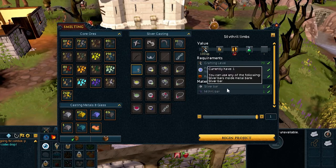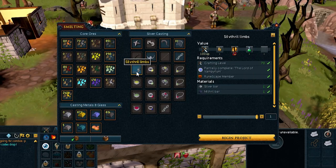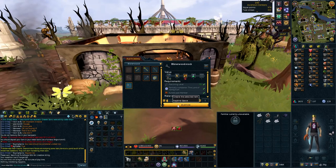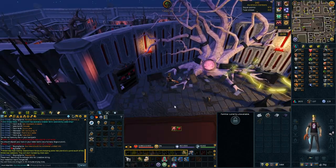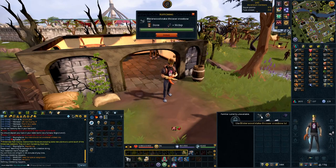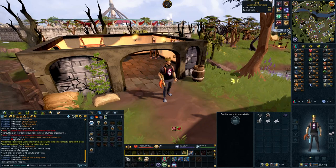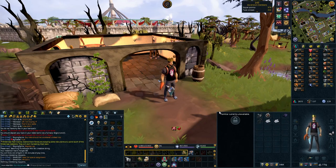Once you're in the smithing interface, go to silver crafting or silver smithing and create Silvthrill limbs. Then you must fletch one blisterwood stock from one blisterwood log, which can be gathered from the blisterwood tree in Darkmeyer. Once you have both the Silvthrill limbs and the blisterwood stock, combine them to create a blisterwood stake thrower crossbow unstrung. Then add a crossbow string to complete the crossbow.